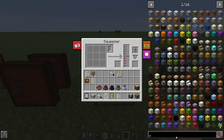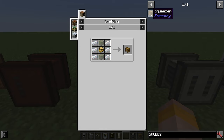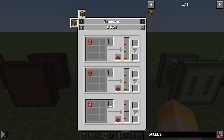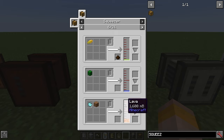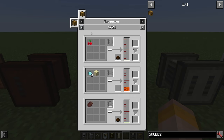Then we've got the squeezer, a fairly simple machine made with six tin, two glass and a sturdy casing. The squeezer is used to squeeze mainly seed oil out of seeds. You can also use capsules to get your refractory wax back at a 10% chance, or cans at a 5% chance to get your tin ingot back. You can also get fruits like cactus to get water. Phosphor and dirt will give you lava, and papayas will give you fruit juice with a 10% chance to get some mulch.